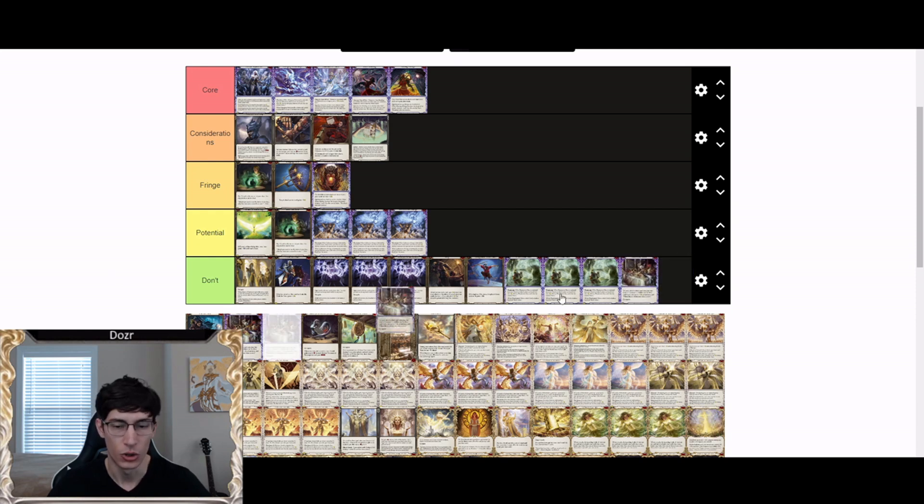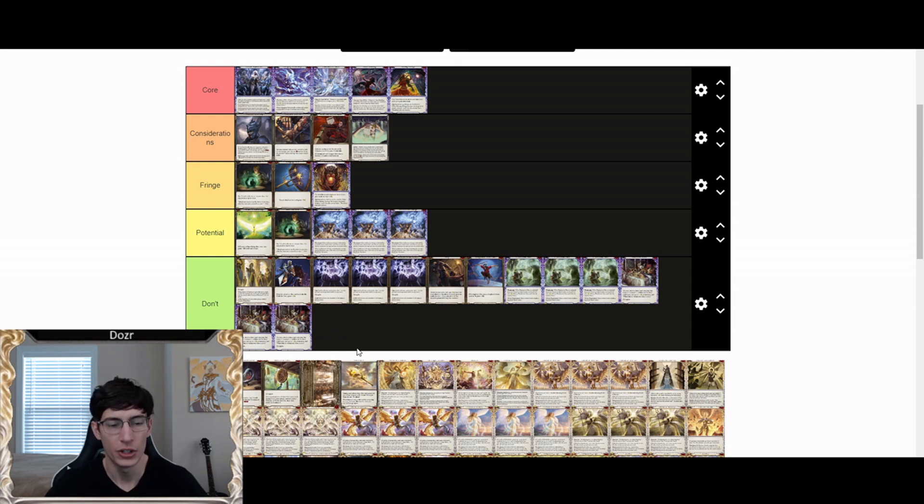Veiled Intentions also goes under don't run. If you're going all in on buffing your phantasms you need the maximum payoff — Phantasmify does this. Veiled Intentions gives four damage for one resource as a red, and if they pop it you get card draw, but you've spent two cards and resources to potentially get one card back. You've gone down two cards and your opponent's gone down one card — that's not a good trade, so Veiled Intentions is simply not worth running.